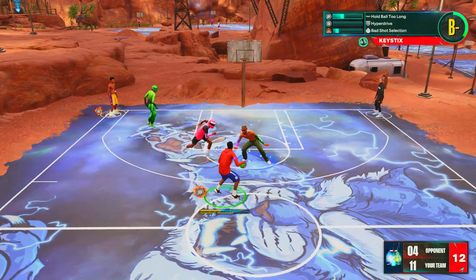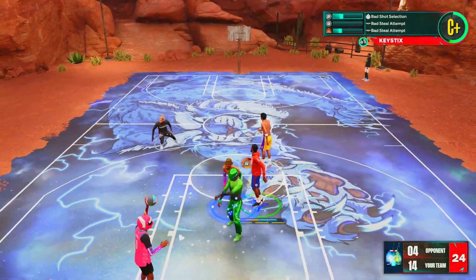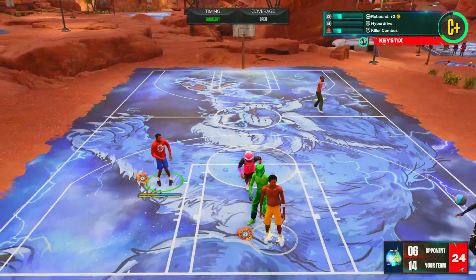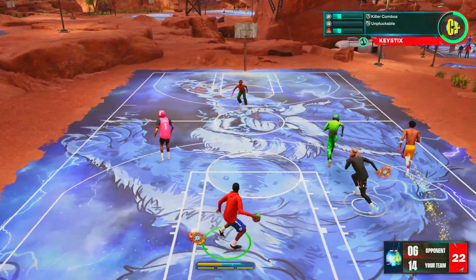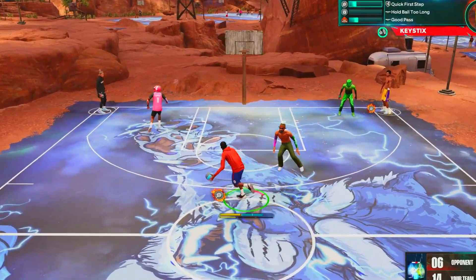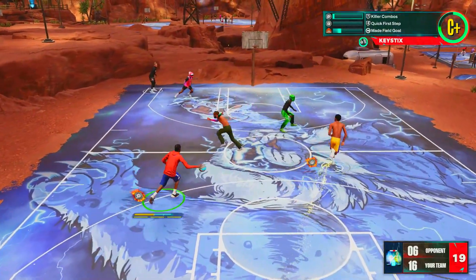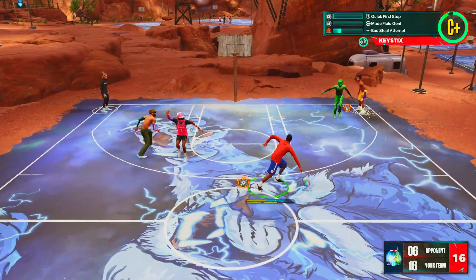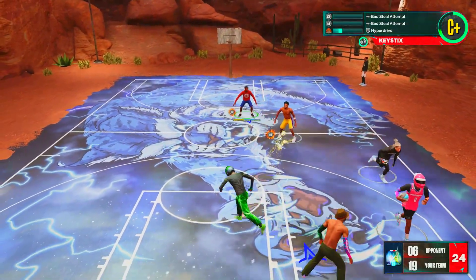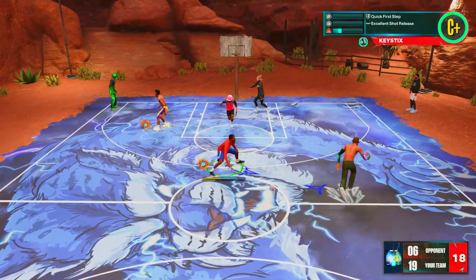They're just leaving my teammate wide open — that's ridiculous. He made that — that was a good shot. Most of the time he's been trying to shoot threes. I'm going to try a Euro step dunk this time. I slipped right through the gap and got right past them. Look at the double team. That's a green bean! Hit them with the Kawhi fade.